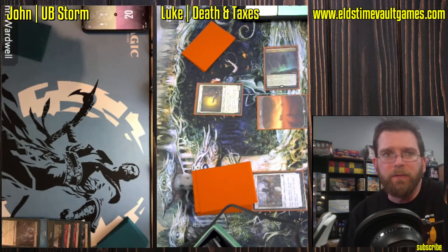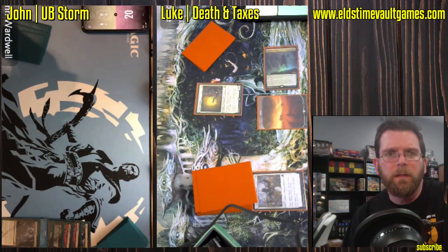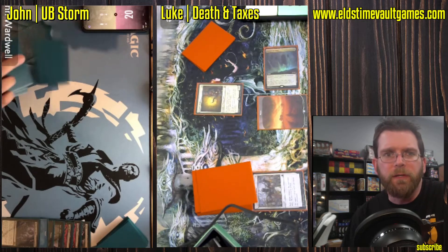Very often a deck like this will have at least the Lotus Petals, very often the Lion's Eye Diamonds. Diamond playing so well with Infernal Tutor, giving you Hellbent and all the mana you need.